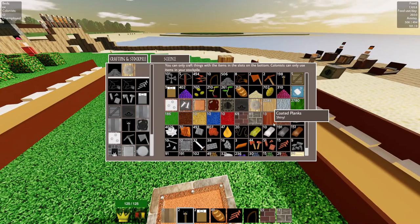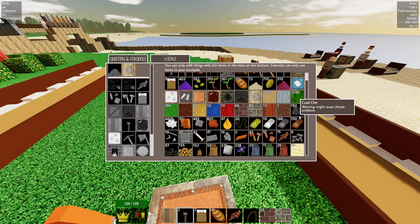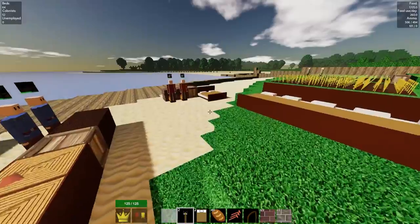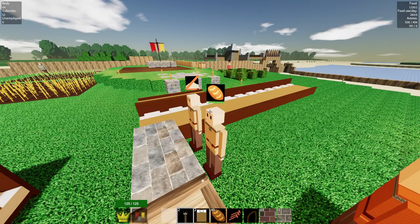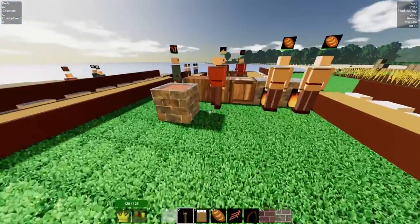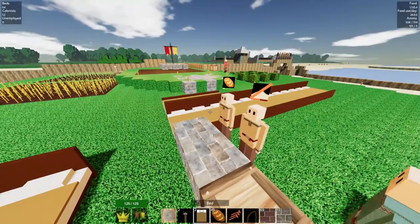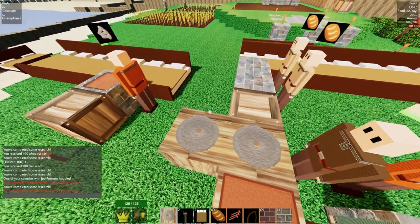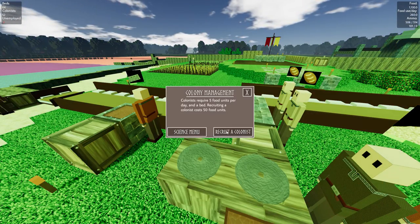We need to make 20 beds. We seem low on planks — and low on logs, actually, because the kiln is using a lot for firewood. Everyone seems to be making stuff — except you trying to make flour for bread. We don't have any flour. I think we need another grinder; let me place a second grindstone here next to this one and hire someone to run it.